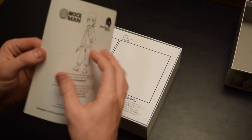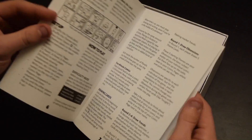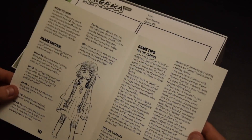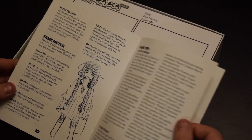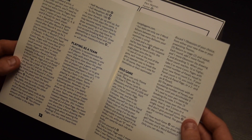Rulebook. Feels nice, seems easy to read, nice fonts. There's a fame meter, tips on themes, a bunch of special rules, marathon games, and a solo game version.